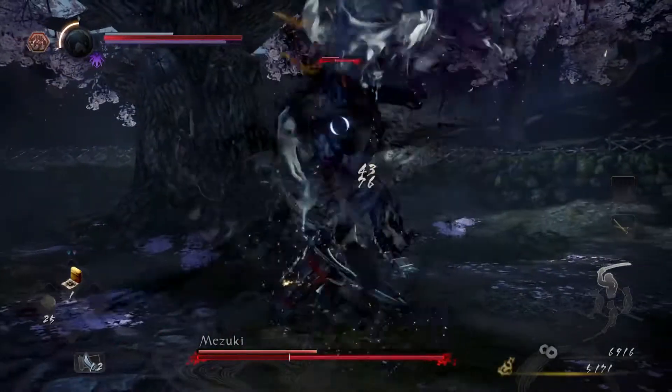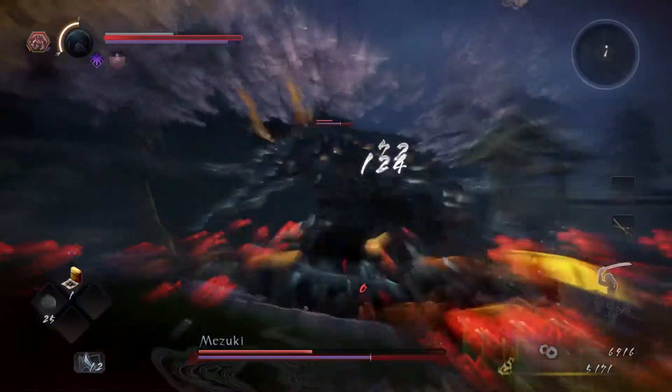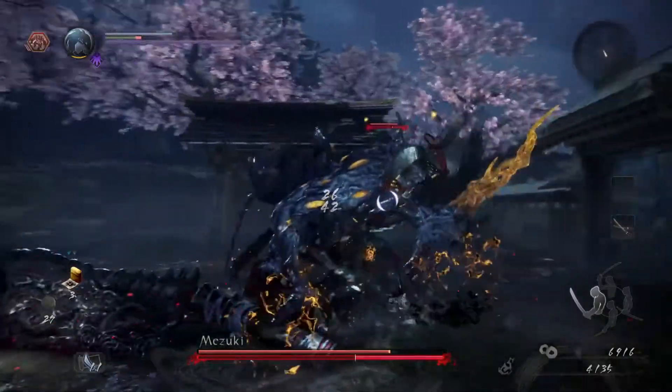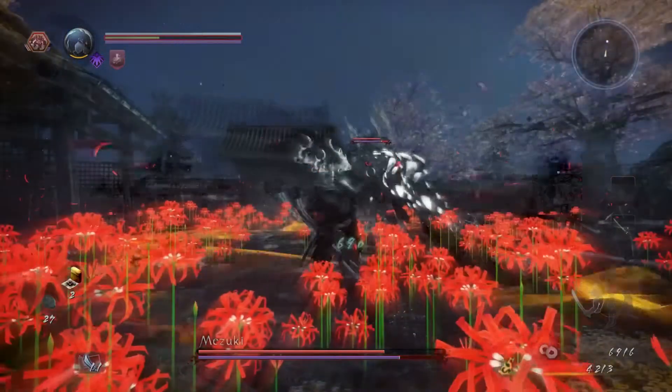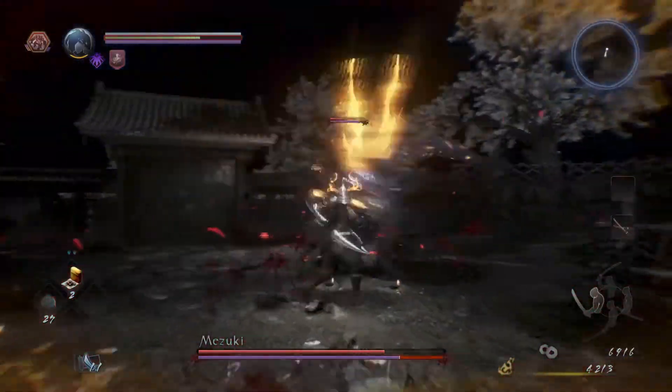When he loses stamina entirely, he will enter into a stagger state in which you can repeatedly attack the boss and stagger him. The red bar will continue to grow and he can only recover his stamina by entering the defiled state, which we'll talk about in a little bit.